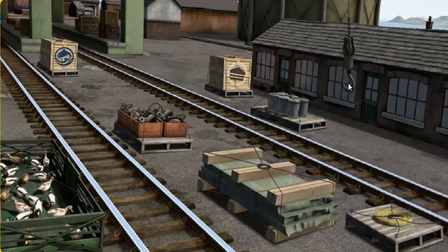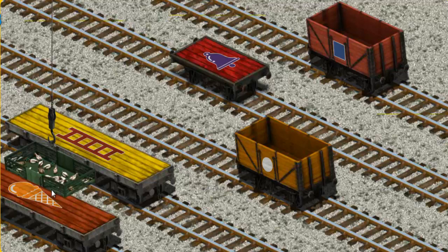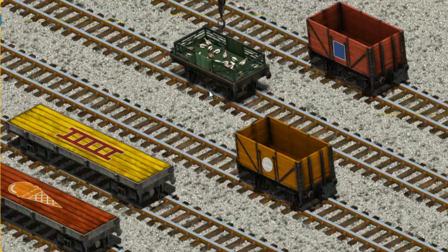Show Cranky where the ducks are. That's it! Let's lift and load. Now the cargo must be loaded. Show Cranky where the red flatbed with the picture of a purple bell is. There you go!